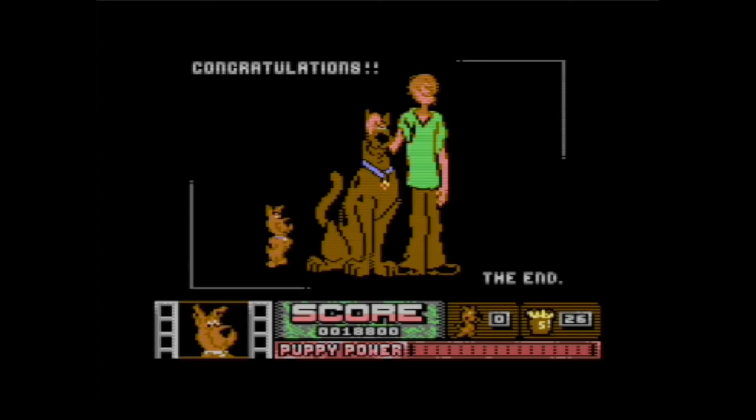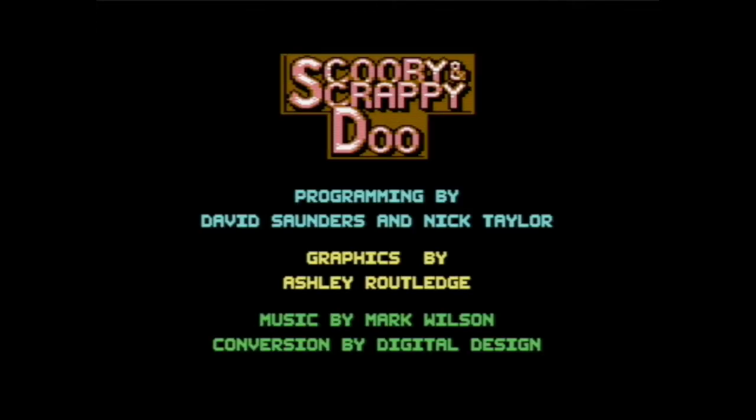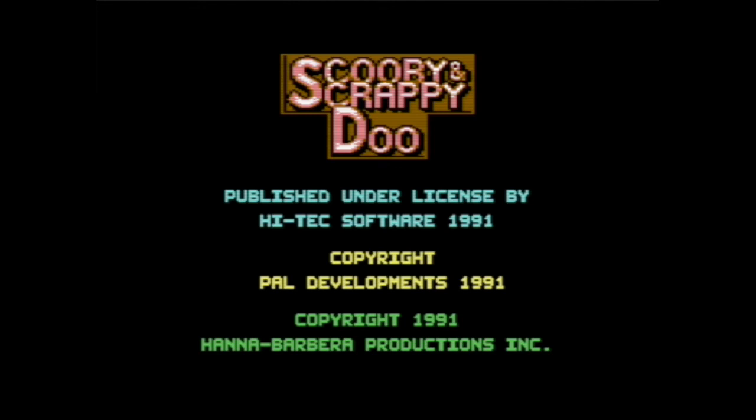I edited out the graphical glitch again. And for some reason, Shaggy is grabbing one of Scooby's eyes. Congratulations! The end! And then it just cuts to the title screen. So there you go — that's Scooby and Scrappy-Doo for the Commodore 64.